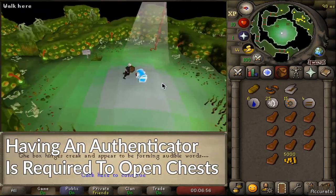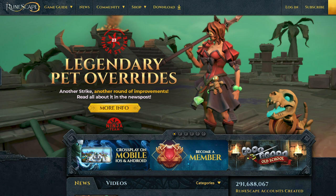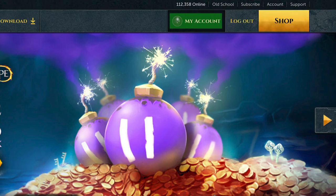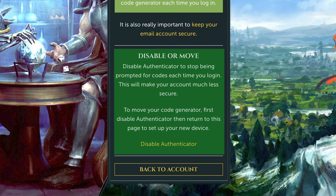To access the chests, pass doors by correctly answering questions pertaining to account security while running past NPCs. Your account must have previously set up an authenticator — head to the RuneScape website, log into your account, click the account tab, click the authenticator tab, and follow the instructions. You can choose to disable the authenticator after completing the Stronghold, as it will no longer be required.